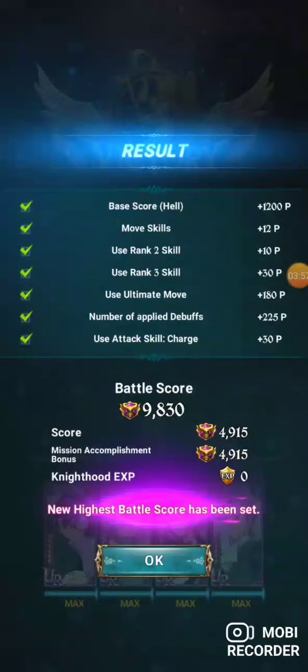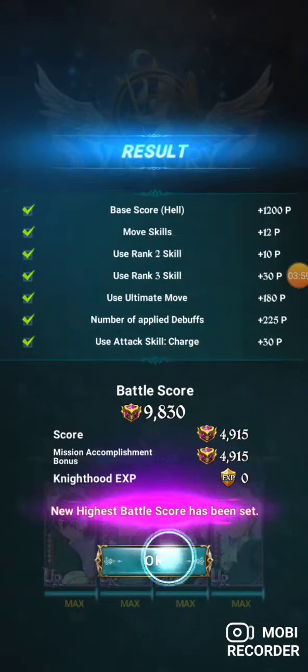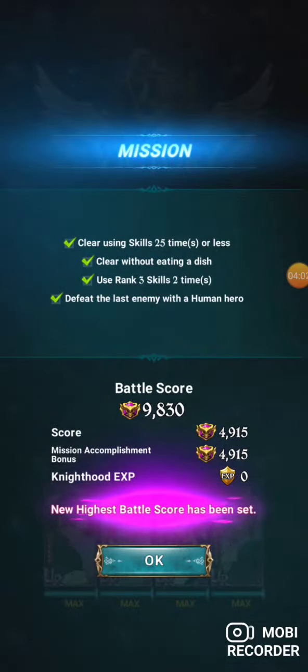Basically, you just want your run to look like this — anytime before you use an ult, try to use a King card if possible, except in the first phase if it's going to kill somebody. There you go: 9.8, pretty good score for this, and all the missions are complete.